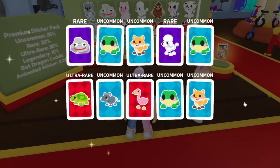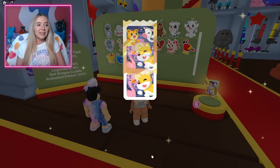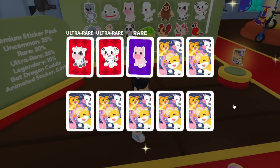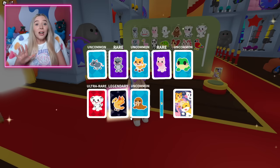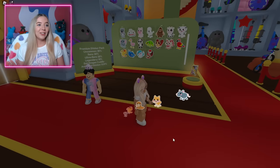That pack was not good — no legendary this time. Is it 0.01% per pack or per card? I don't know, but I feel like it's going to be very hard. Wait — I just got a legendary phoenix! Just as you said that, I got a legendary phoenix at the same time. We both have phoenixes now. So now I have the phoenix, but I still don't have a space whale or a kitsune yet.